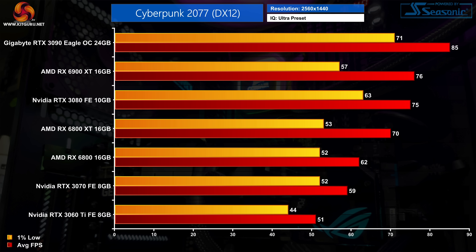At 1440p things begin to struggle. Usually we'd expect this calibre of GPU to breeze through 1440p, but if you want to hold above 60fps at all times an RTX 3080 is required. The RX 6800 XT and RX 6800 did average above 60fps but their 1% lows were down in the low 50s. The RTX 3090 averaged 85fps, and to put that into perspective, across our 14-game GPU review suite its average is 144fps.